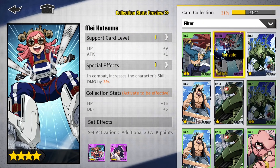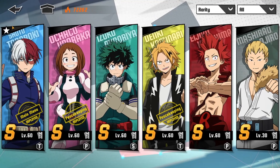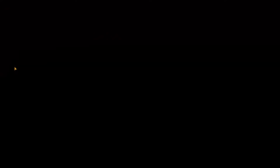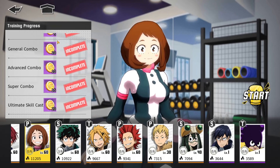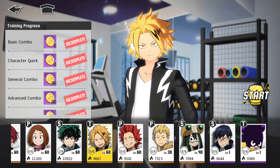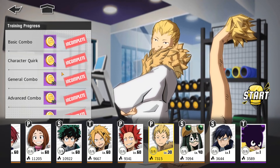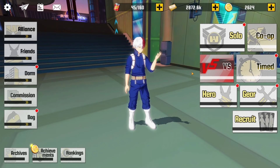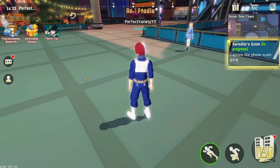I found something that might be a benefit for you guys — if you head over to the character section and go to training, you can get a lot of hero coins by doing simple stuff like going into the training facility, trying characters, and working on your combos. Based on small achievements there, you'll earn hero coins and increase your battle power as well.